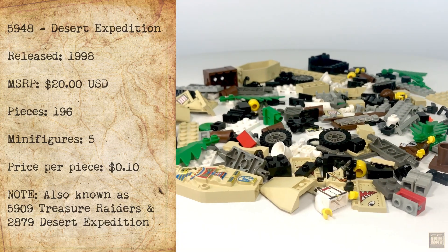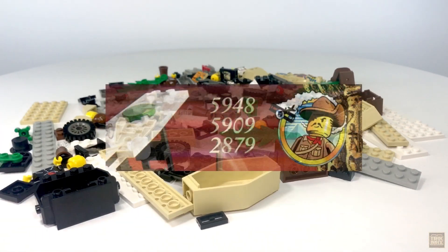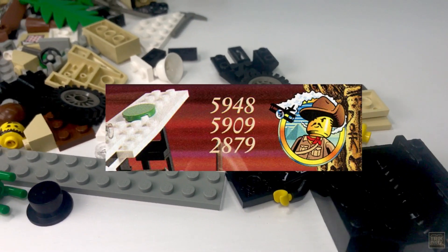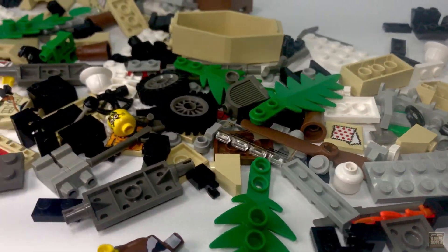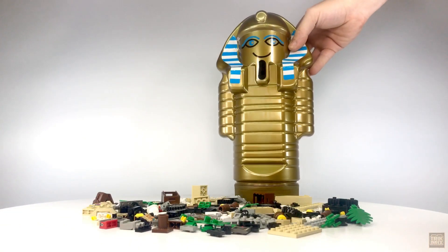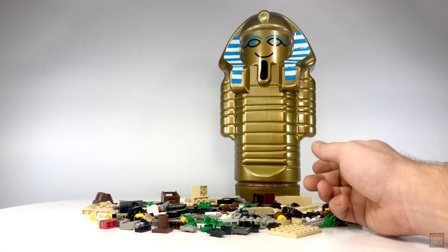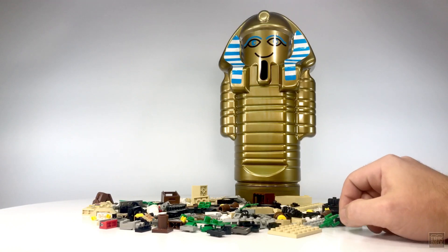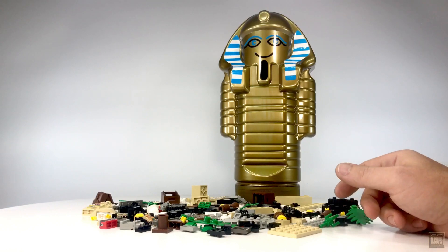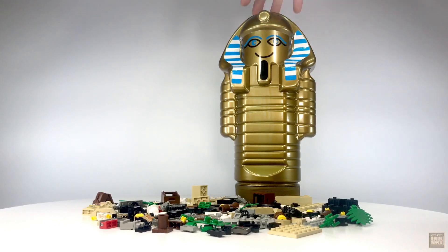The set also includes one skeleton minifigure. To be honest, this set can be a bit confusing for collectors — it was actually released under two different names and three different set numbers. The regular retail release was known as Desert Expedition, but there was also a version that included a handy storage container; that set was 5909 Treasure Raiders. Model number 2879 was also assigned to the Desert Expedition. They were all identical sets as far as pieces went, the only difference being that storage container.